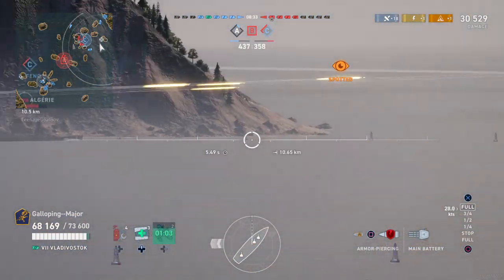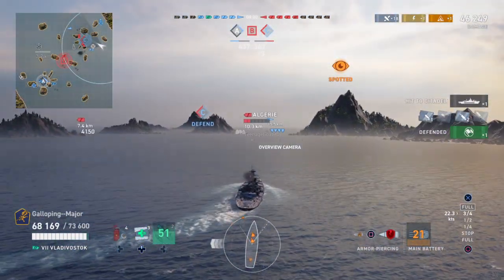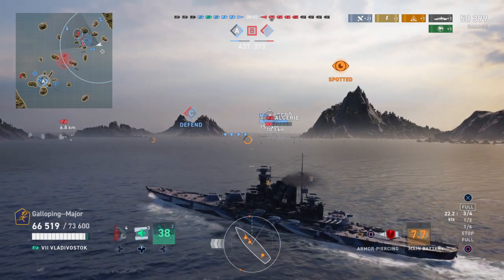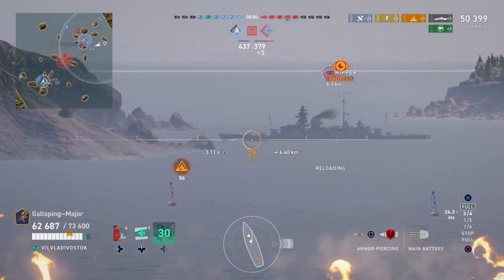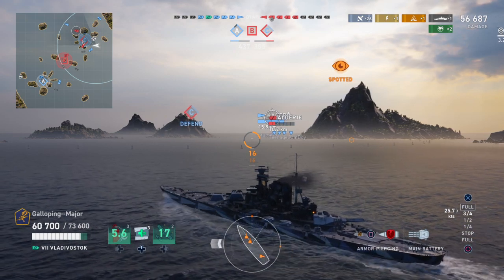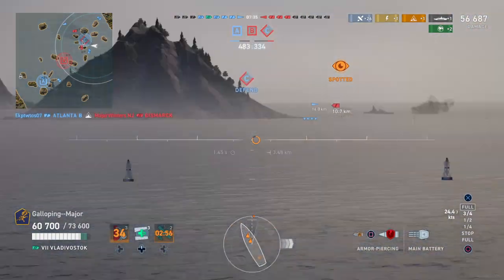I need to bear in mind I'm broadside to that Bismarck, so I'm going to have to start picking and choosing my engagement. I'm not going to use my damage con because there could be torpedoes in the water. He's used his torpedoes, so I can use this. Repair party - you get two of those. They do 390 HP per second for 28 seconds, which means a single repair party should be able to get you about 10,920 HP.